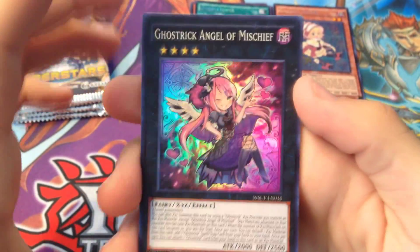We got Kabuki Dragon, Humpty Grumpy, Heavy Knight of Flame, Number 79, and we got Numeral Hunter. I don't know if I got that card yet, but I got it here.